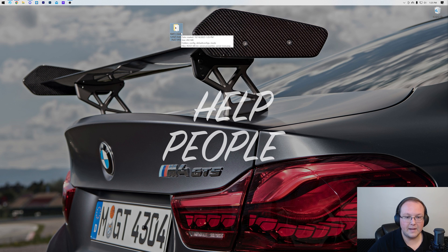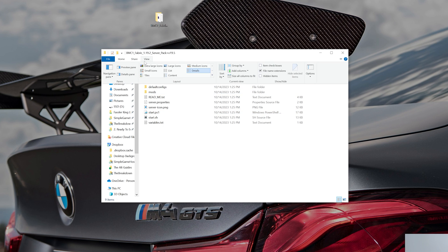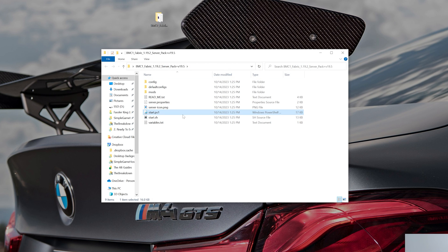Here's your Better Minecraft Fabric folder. Inside, you want to use the Start file. You might not see Start.ps1 and may see two start files — that's because File Name Extensions may be hidden. Come up to View and make sure File Name Extensions is checked. Once you do that, you'll see the .ps1 extension. The file type is Windows PowerShell.